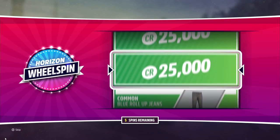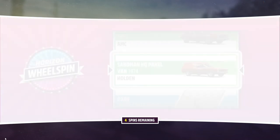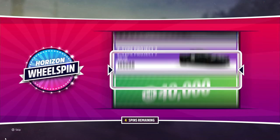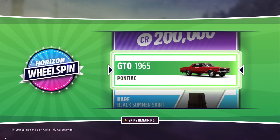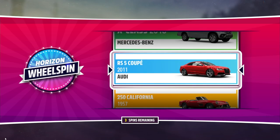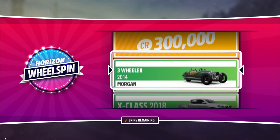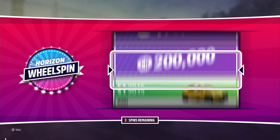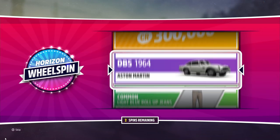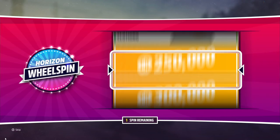We got five more spins after this one. We got a Lotus Spirit — that would be interesting to build. We have a couple of cars we can actually do a wheel spin drift build on. Then we got a 1965 Pontiac GTO, and a Morgan three-wheeler. We're getting a lot of cars on these wheel spins, so we have a few to pick from.